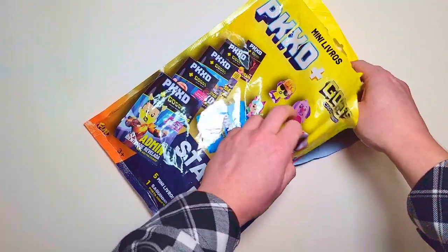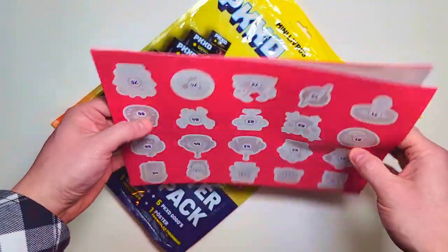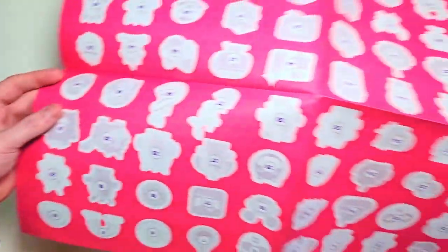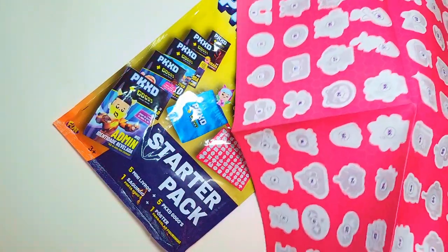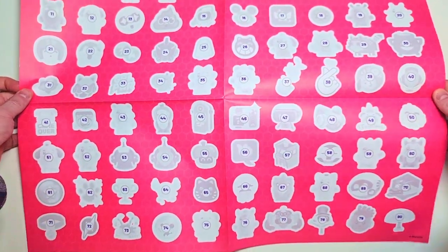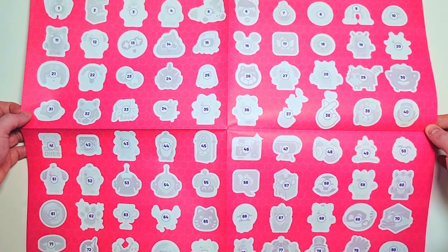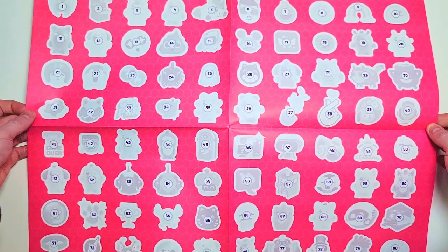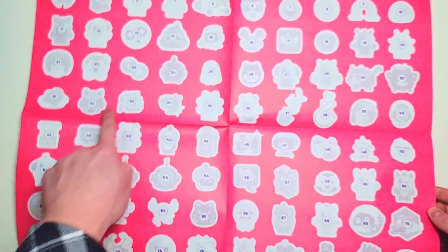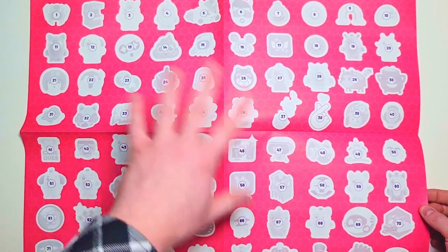We have two options for precious metals: a gold Admin and a silver Glitch. These are the two figures you can only find in those two colors. Glitch is always in silver, Admin is always in gold. I'd love to get the gold — who doesn't want the gold figures? Let's pull out this little poster checklist... oh, it unfolds quite a bit! It's going to take up the whole table. We've got 80 different stickers we can fill out on this thing.